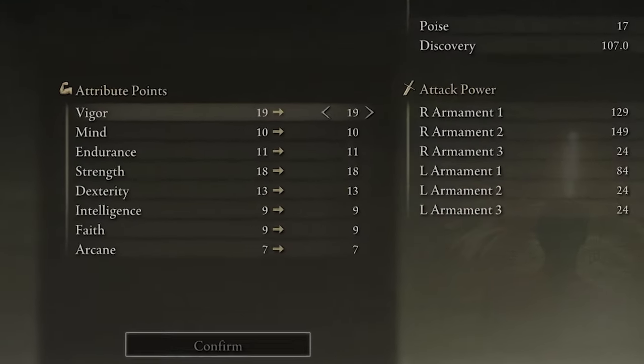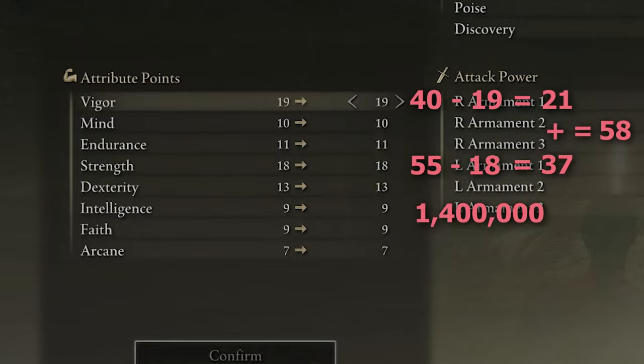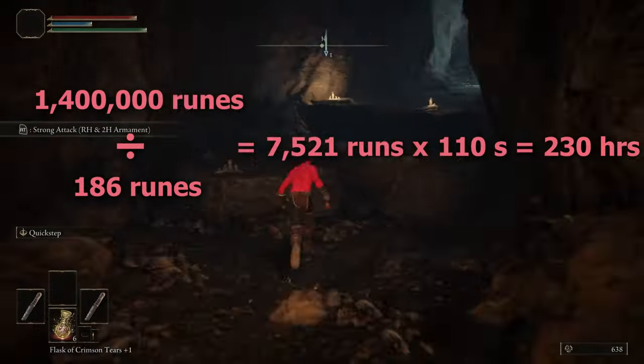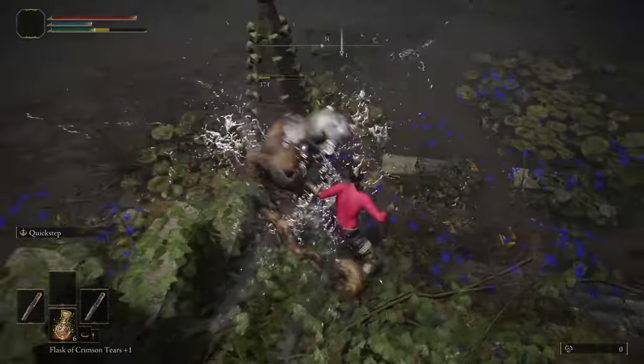With those, I can use my L2 ability to deal many more hits, building up bleed faster. I decided to try it out at the tree sentinel, which — I couldn't kill. I'm not that good at this game. Man, that damage is bad. So the next option was to level up a bit. The soft cap for health is 40, and the mid cap for strength is 55 — meaning I need 58 more levels and around 1.4 million runes. If my farming route was the Cave of Knowledge, it would take around 230 hours. What about killing the albinaurics at the Academy Gate Town? That's 61 hours. So I checked out the simple Stormhill route, and that brought it down to a mere 40.